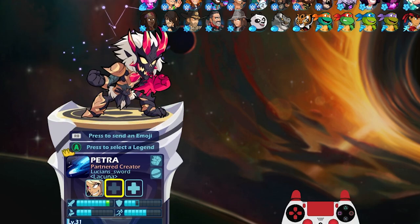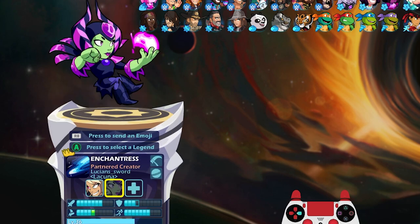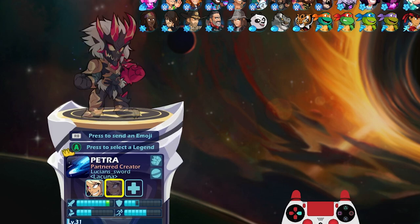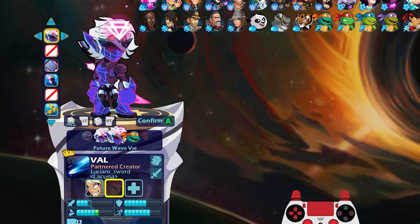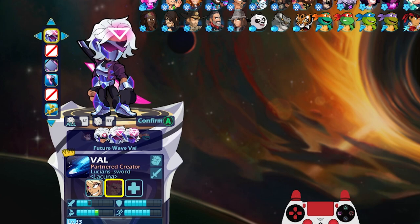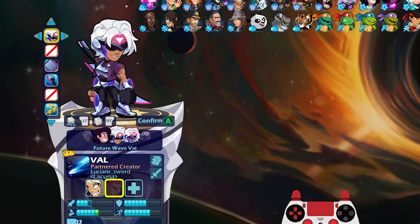You hardly ever see this skin anymore because it's been so long since the first battle pass and you can't get it anymore — kind of sad. For season two, do you guys remember what it was? This one I actually completely forgot about. Season two is Future Wave Val. So we got Future Wave Val — I want to start from level one. That was level three; level one, level two, level three. This was from the second battle pass — look how she's got a smirk on level one.